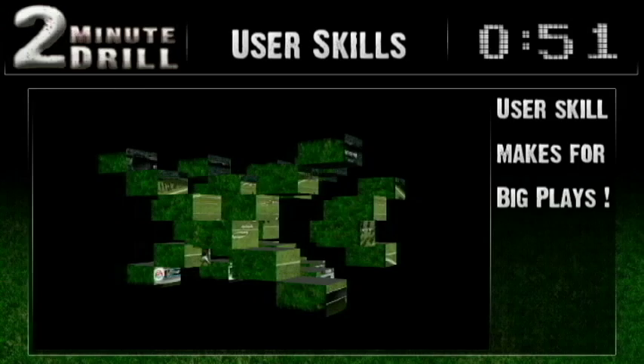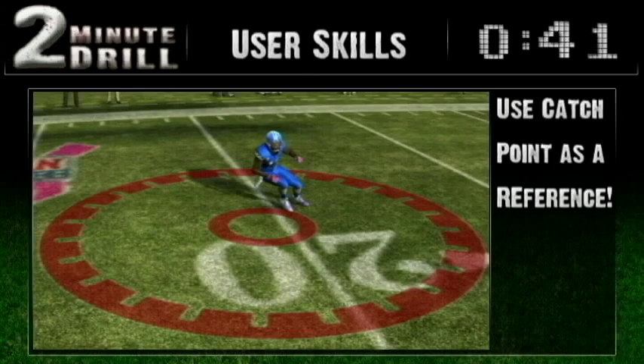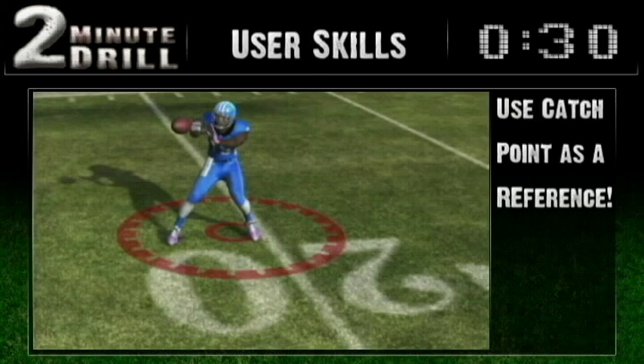Which leads us to a truth: only practicing user skills can turn you into a ball hawk. To be a ball hawk, you need to learn how to hunt for the catch point. Many believe the red circle is the best place to make the catch, but it's actually the place where the ball is at chest height. Odds are the catch will be made somewhere in front of the catch point. The catch point is largest when the ball is thrown and shrinks as the ball comes closer.